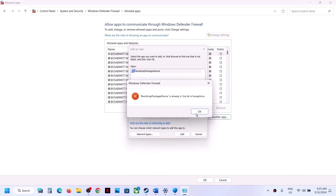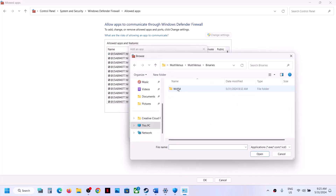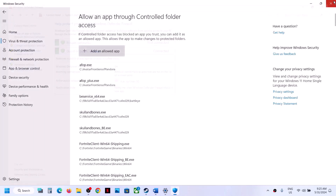Once the game is added, click Add. Again click Allow Another App, Browse, and open the MultiVersus folder, Binaries, Win64, select that exe file, click Open, then click Add. Once both exe files are added, click OK at the bottom and then launch the game and check.